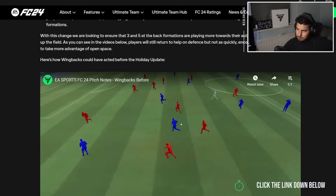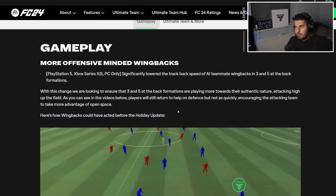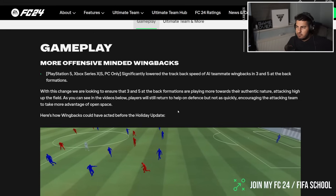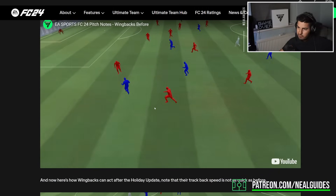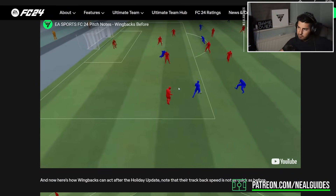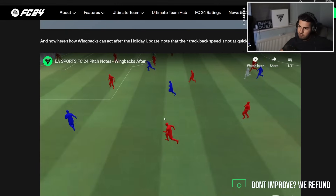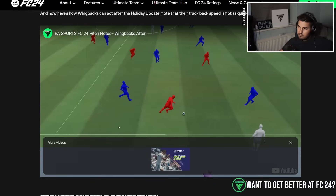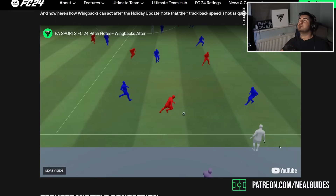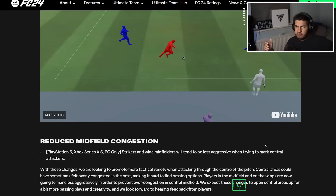The first change is more offensive-minded wing backs - looking to change 3 and 5 back formations. Players attack high up the field and will return to help on defense, but not as quickly, encouraging the attacking team to take advantage of open space. In contrast to before, you can see they're not running back as quickly. I don't really have an issue with this - it's a 5 back or 3 back defensive formation, but it gives you the ability to counter against it.